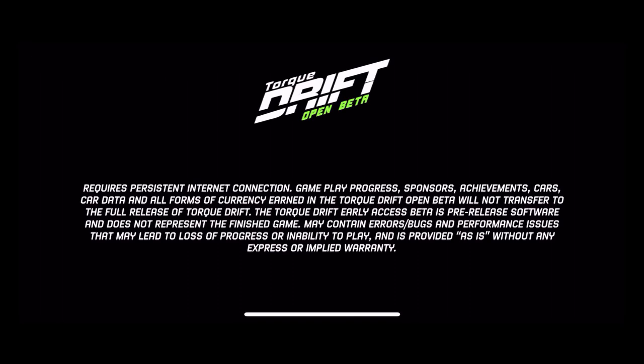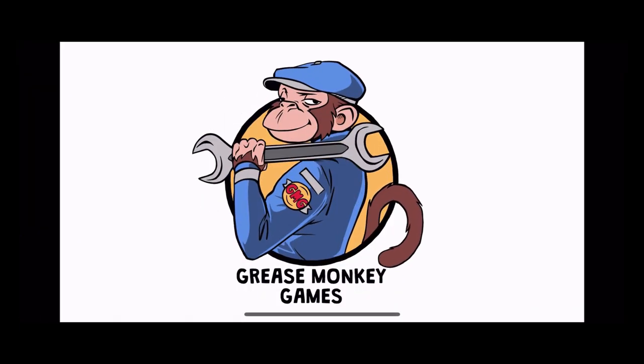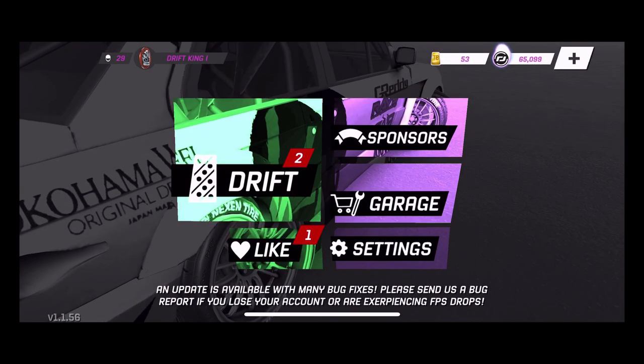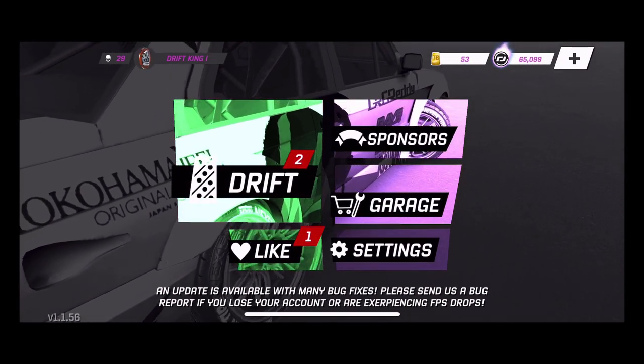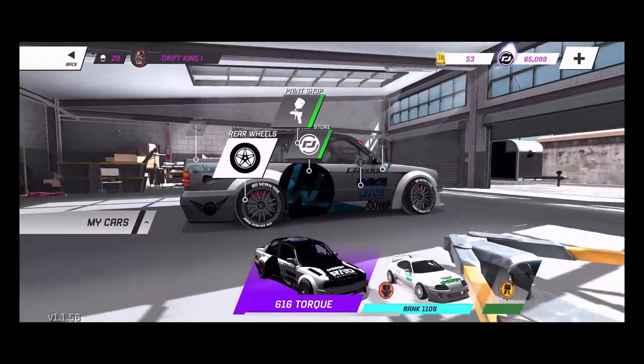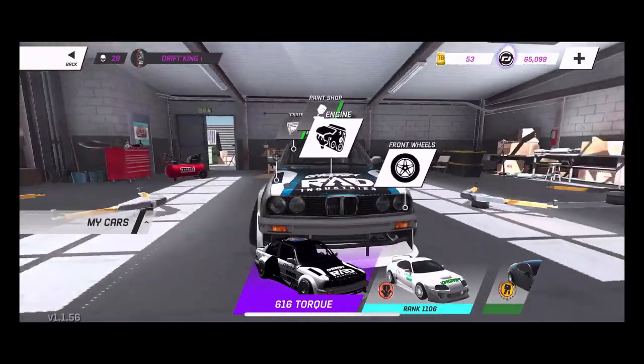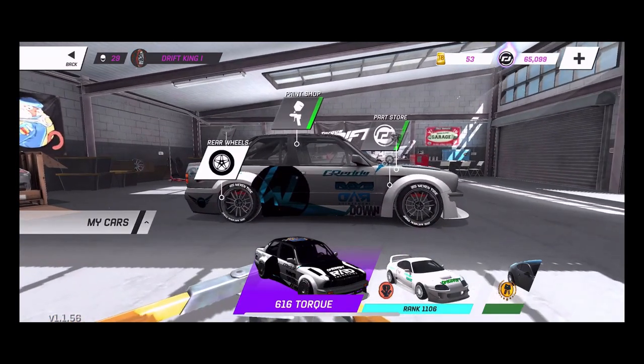So we're going to go into the game and take a look at some of these updates because there are a lot of pretty sweet changes. We're at 200 sessions and basically 25,000 sessions played, and they didn't reset our accounts, which is a good thing. One of the biggest changes I noticed is that with the high-end tires, they now have the Nexen logos on the tires, which is pretty sweet to see on these cars.